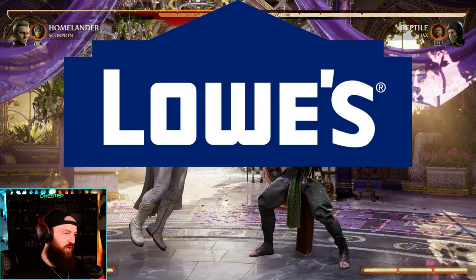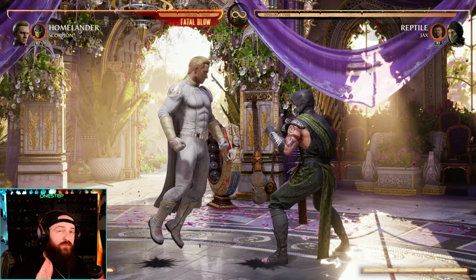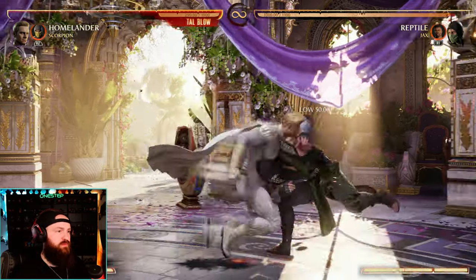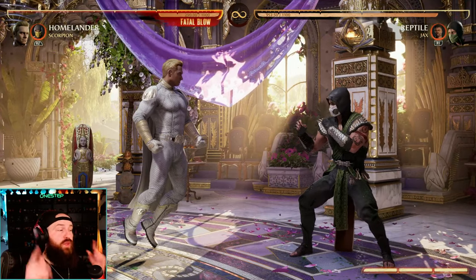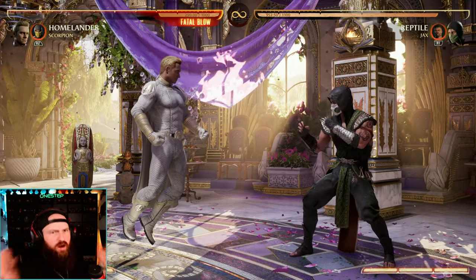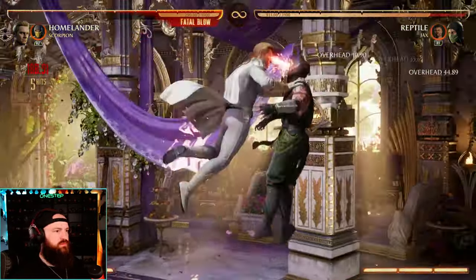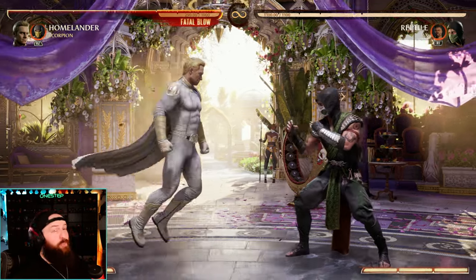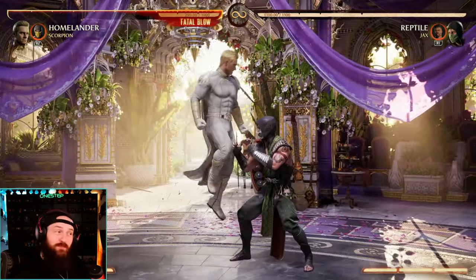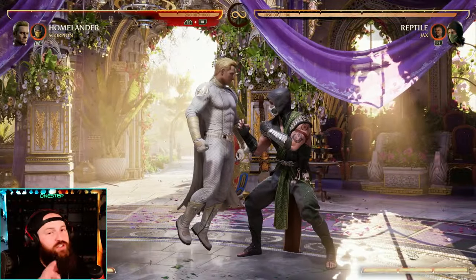Let's go back to lows. We got forward four, and that can go into that dash and then pressing one — forward four, back four, two, one. That connects a line for air combos because back four, two, and then one puts you in the air for air combos. On the ground, Homelander has no major overheads. But when you're in flight, every move you have is an overhead, which is why when you jump and then dash and then one, that is an overhead starter.